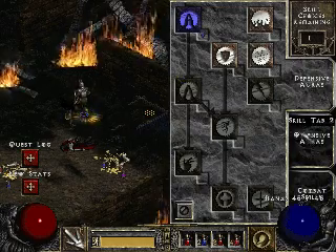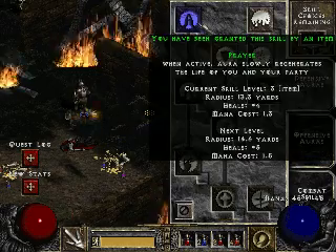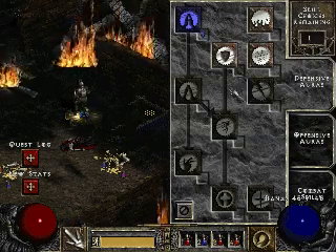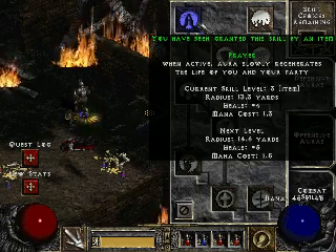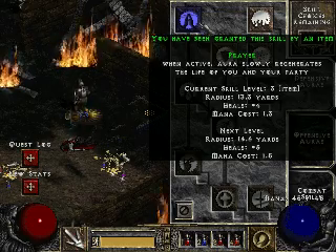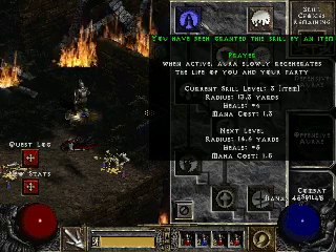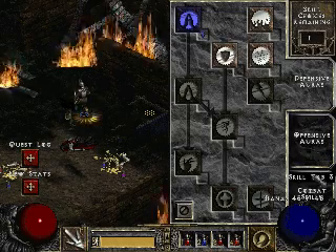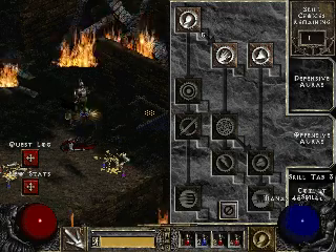Level 9. You're gonna want to get that Zeal move - it's really successful. I got Prayer? I can try it. Activated aura still regenerates you and your party's health - that's not bad. That's a rare case of an aura I can switch from Might when we're low on health, have it heal me a little bit, and then switch back to Might.